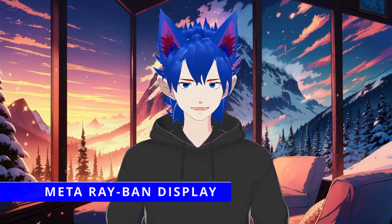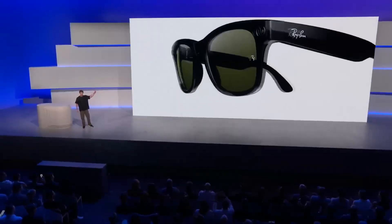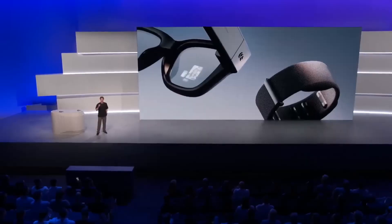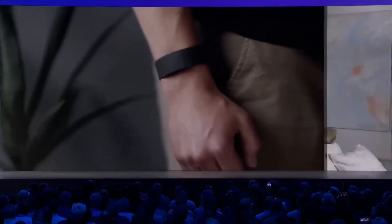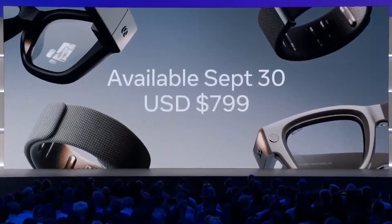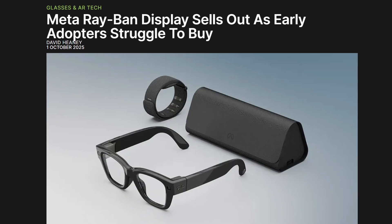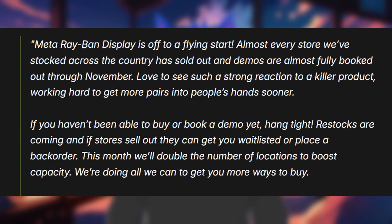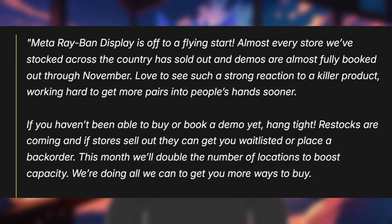I briefly mentioned the Connect 2025 event earlier. Sadly, this year Meta didn't give us anything related to a future VR device, choosing to focus on its new smart glasses instead. The Meta Ray-Ban Display is Meta's first pair of smart glasses to actually include a built-in display, and it launched alongside the company's long-in-development Neural Wrist Band at a price of $800, with a pretty successful debut. Just two days later, most stores were already sold out of their entire stock. Meta's CTO Andrew Bosworth said that restocks are on the way, and the company plans to double the number of stores where the glasses will be available.